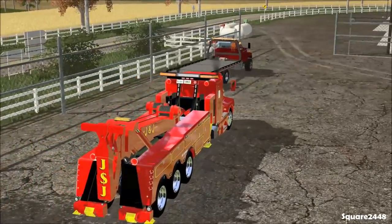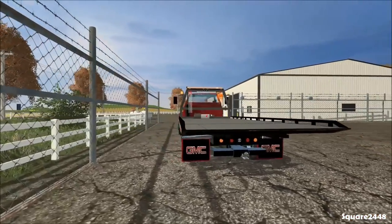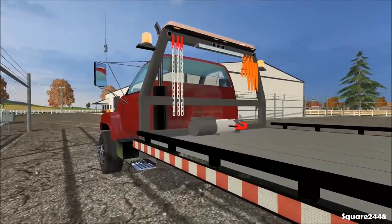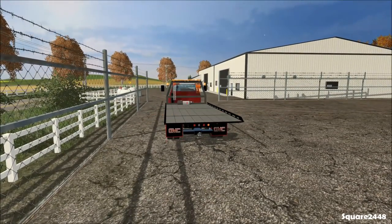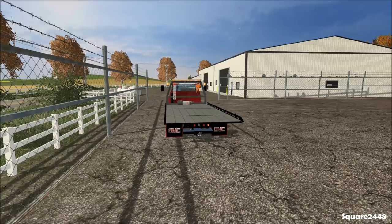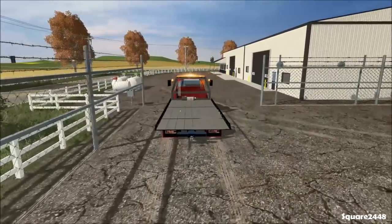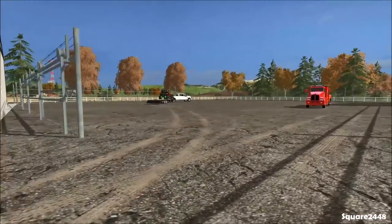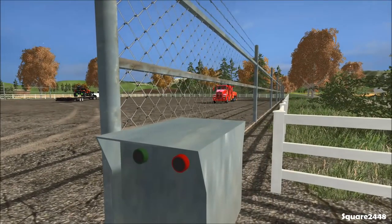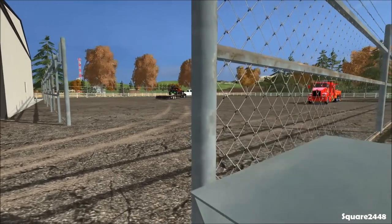We'll turn the truck off and hop in the GMC — this is an awesome flatbed truck and I'm very excited to use it. We'll start it up, pull it out, and shut the gate since we have stuff in here now. Look at this awesome old-fashioned light bar — I really do like these light bars. We won't turn it on until we get to the crash zone.